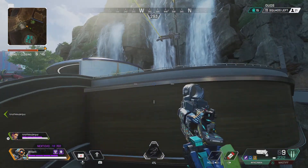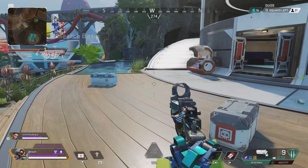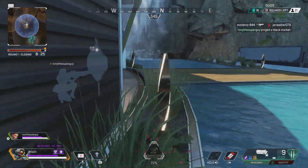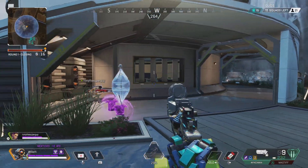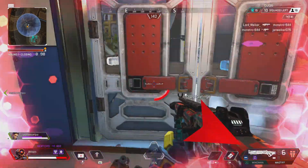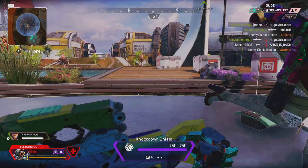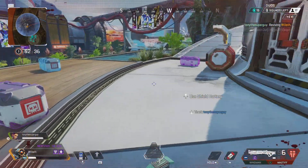I should have gone over there and scanned. I might still do that. Oh, there's death boxes here — there might still be people. Let's listen. I think these are earlier — earlier game. Open up shop and shut it down. That sounded like a fight. Someone walking near us — coming round this corner, I think. It's a lifeline and a Gibraltar. Dammit, I came in and looked the wrong way.